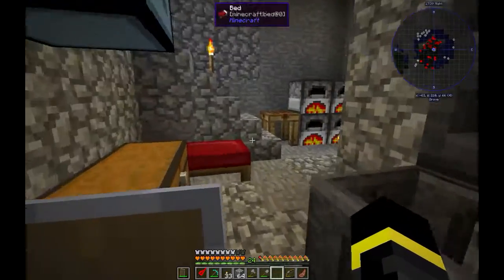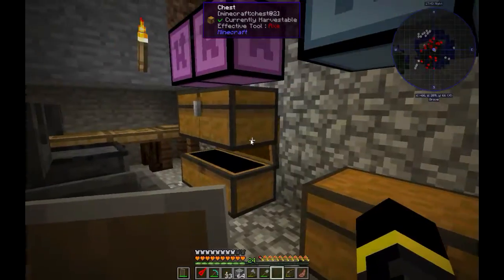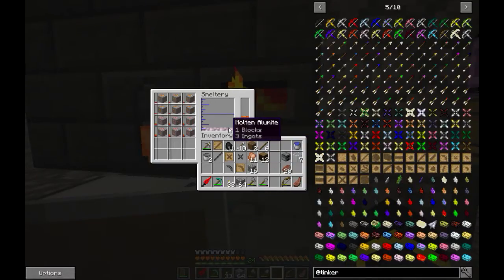Now we need to melt down copper and aluminum. I know the recipe for that. I think it's something like this. Alumite is ready, but casts are not ready.